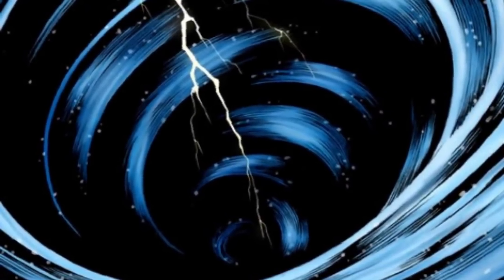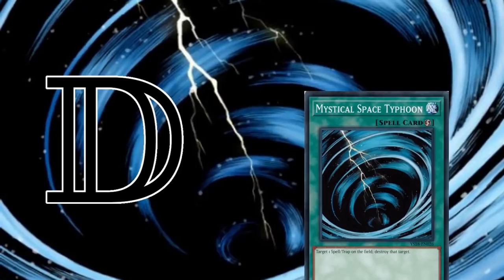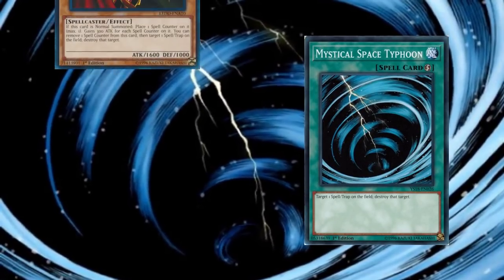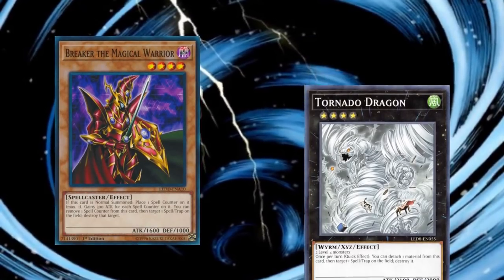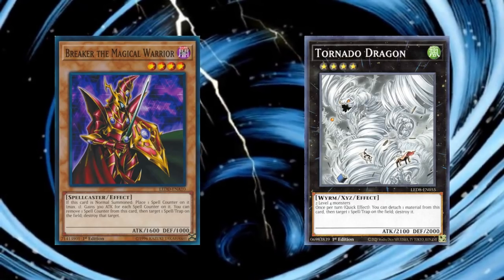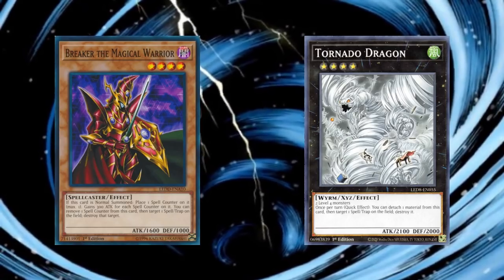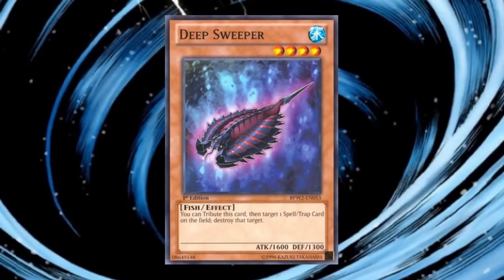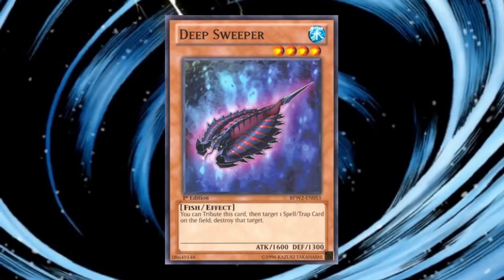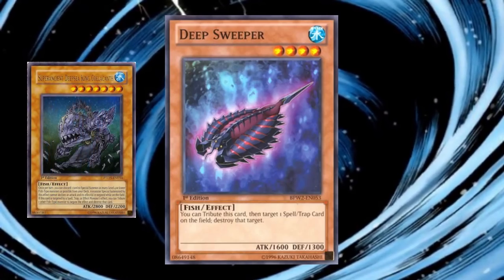Before we get too deep into the discussion, I want to preemptively restrict the domain of discourse to just one-for-one spell or trap removal for the most part. Cards like Breaker the Magical Warrior or Tornado Dragon will not be discussed, as those cards are actually plus-one spell and trap removal, since the monster remains on board after activating their effects. Deep Sweeper could technically be in the domain of discourse, since it is one-for-one spell and trap removal, but getting on the field is more difficult since it requires either the normal summon or other cards to special summon it.